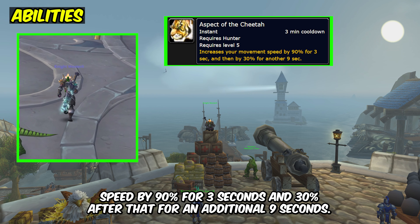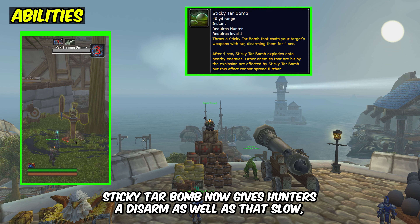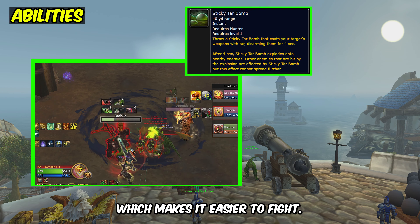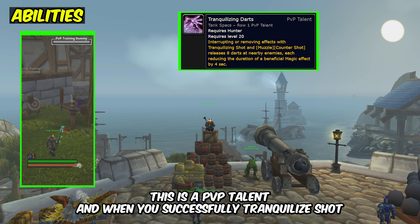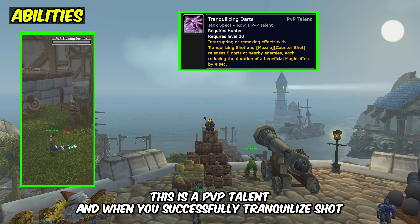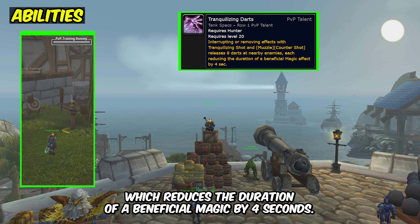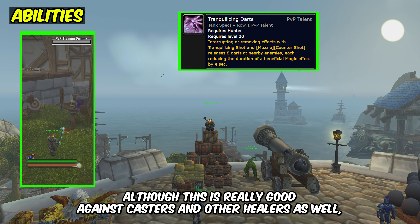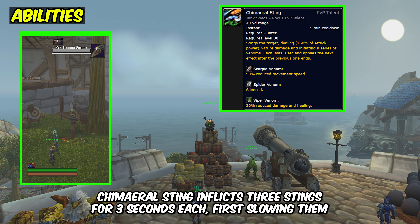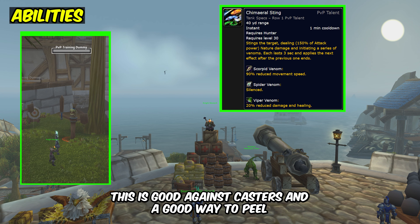Aspect of the cheetah increases movement speed by 90% for 3 seconds and 30% after that for an additional 9 seconds. Sticky tar bomb now gives hunters a disarm as well as that slow, which makes it easier to fight cleave comps. Tranquilizing shot removes 1 enrage and 1 magic effect from an enemy. Tranquilizing darts is a PvP talent — when you successfully tranquilize shot or kick a spell, it releases 8 darts at enemies which reduces the duration of a beneficial magic effect by 4 seconds. You should always use this when going up against a resto druid as it gets rid of their HoTs, although it's also really good against casters and other healers. Chimeral sting inflicts three stings for three seconds each: first slowing them by 90%, the second silencing them, third reducing damage and healing by 20%. This is good against casters and a good way to peel.